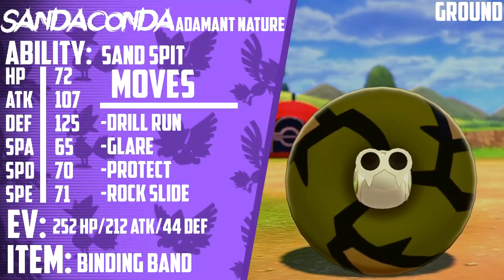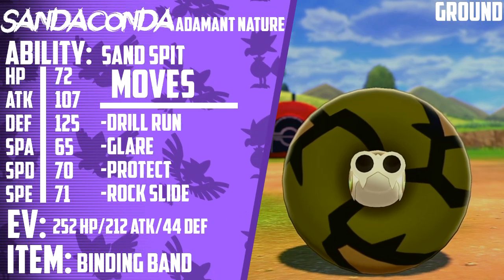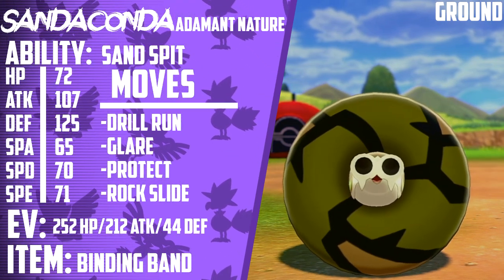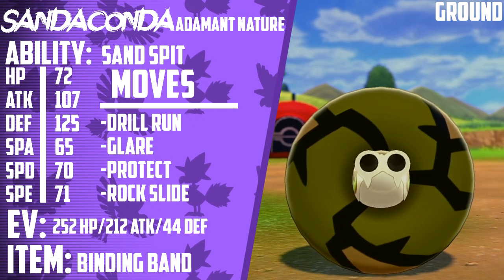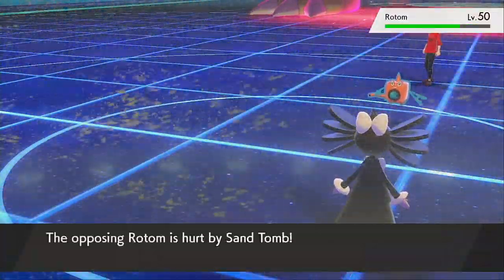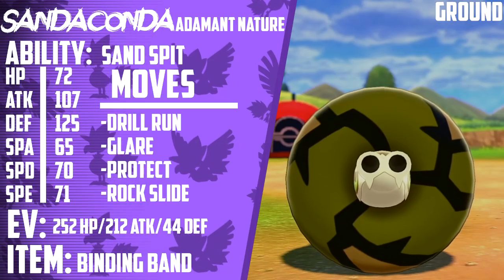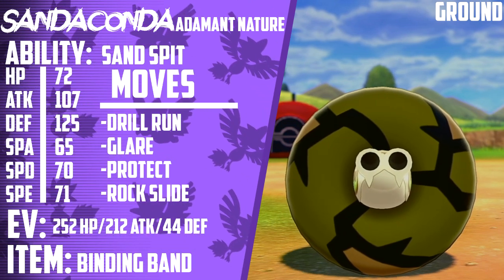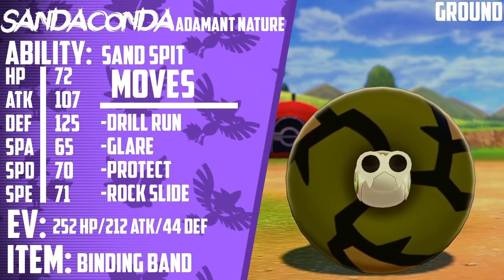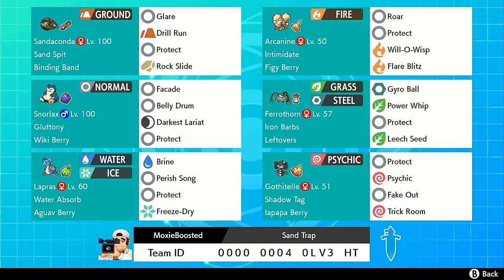Going in depth now — Sandaconda is running 252 HP, 212 Attack, and 44 Defense with an Adamant nature. Its moveset is Drill Run, Glare, Protect, and Rock Slide. Its ability is Sand Spit and its item is a Binding Band. Binding Band increases the damage Pokemon trapped by G-Max Sandblast take from 1/8th to 1/6th of their health. Combined with sandstorm damage, opponents take 22% damage at the end of each turn, putting them on a timer arguably on par with the danger that Perish Song offers. Every turn you choose to Protect Sandaconda is another turn your opponent cannot switch and is forced to endure the damage. Four members of this team are prone to sandstorm damage, but those four are also holding pinch berries which activate at 25% health or lower — the sandstorm chip will make getting into berry range much easier, potentially just a Protect away.